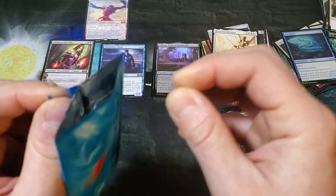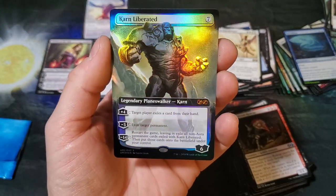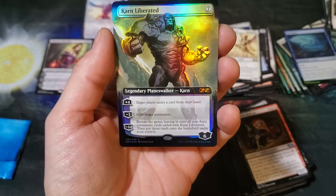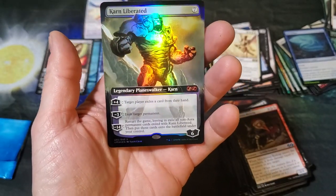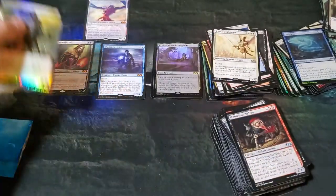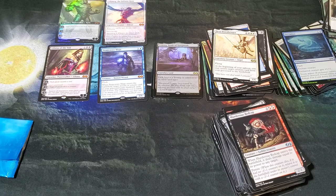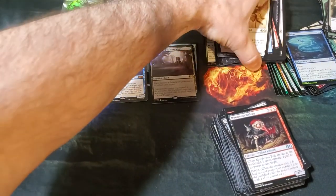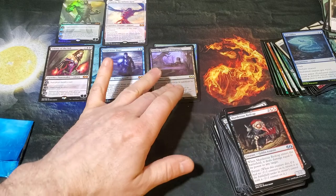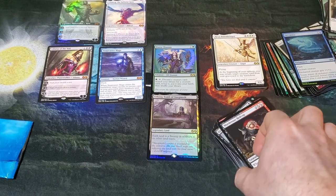Now for the box topper — let's see what we got in here. All right, here we go. Karn! Foil Karn — my goodness, in all of its glory, that is gorgeous! Holy smokes, talk about the shine! So we ended up with four mythics: Karn box topper, Ulamog, Liliana, Snapcaster Mage — plus a fatty pile of rares with a foil Urborg and a foil Fauna Shaman. Not too bad, and a whole stack of valuable uncommons.